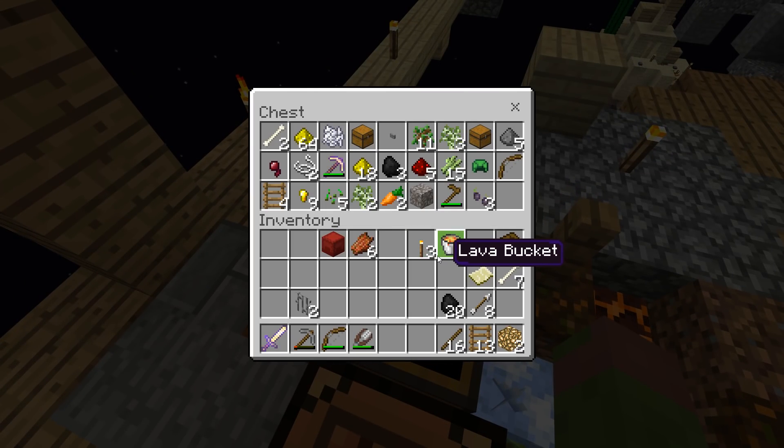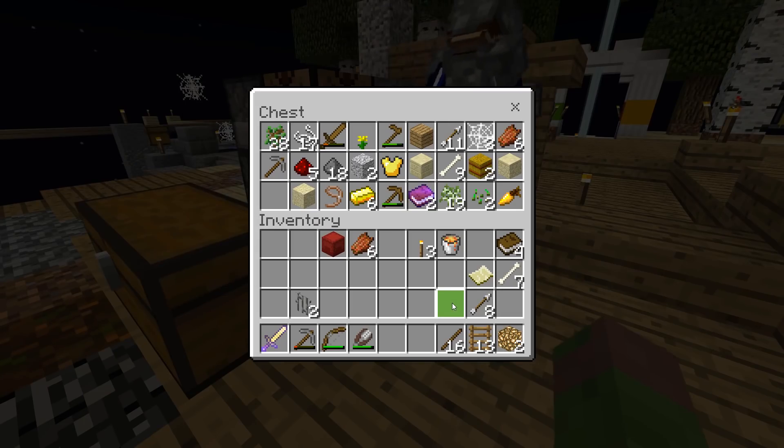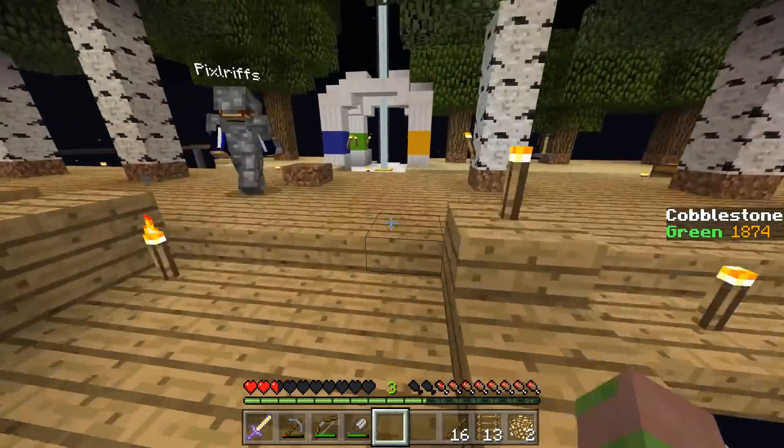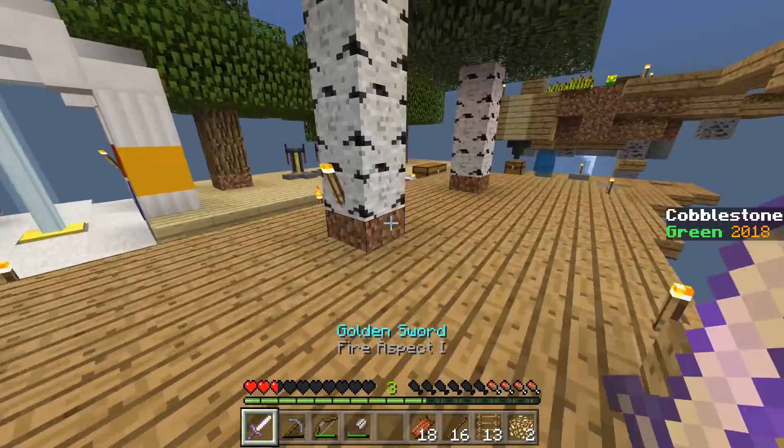We'll need some storage for redstone. I'm gonna use a dispenser to store all the redstone stuff — only fitting. I think if nothing else, we need a storage warehouse so that we can organize some of the stuff we've got, because there is no organization here whatsoever.